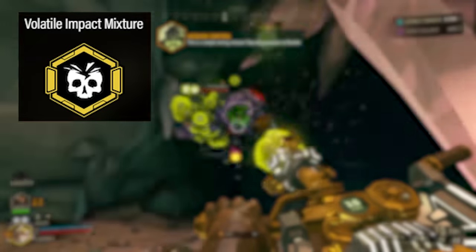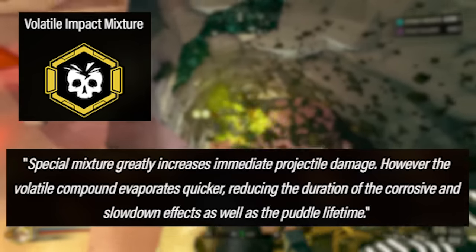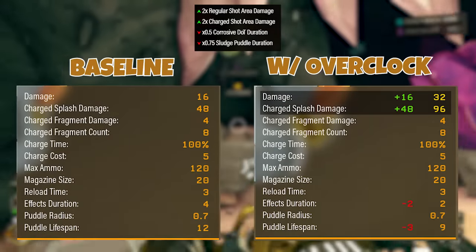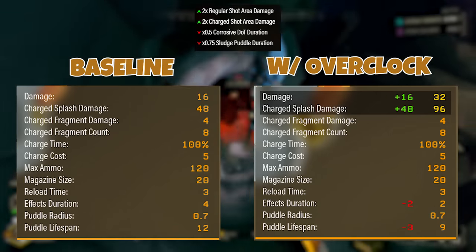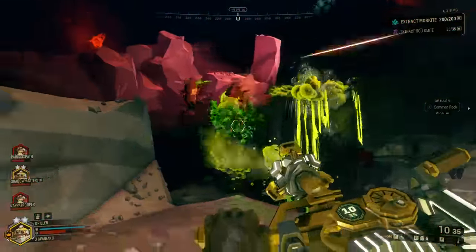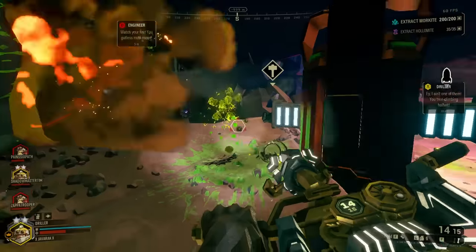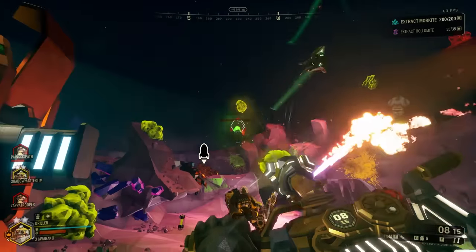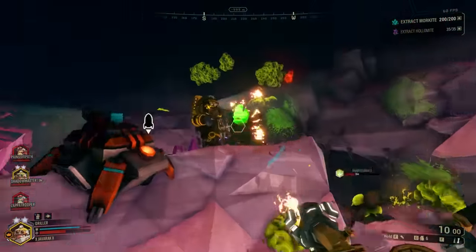Moving over to the balanced overclocks, first we have the Volatile Impact Mixture. This one reads: Special mixture greatly increases immediate projectile damage. However, the volatile compound evaporates quicker, reducing the duration of the corrosive and slowdown effects, as well as the puddle's lifetime. Going through the numbers, it gives you plus 16 to your normal shot damage and plus 48 to your charged shot splash damage, counteracted by a decrease in effect duration by 2 seconds and a decrease in puddle lifespan by 3 seconds. Personally, I feel this takes away some of what makes the sludge pump really effective — the lingering damage and heavy area control — but if you have a way to capitalize on it, go right ahead.